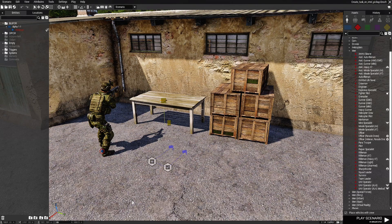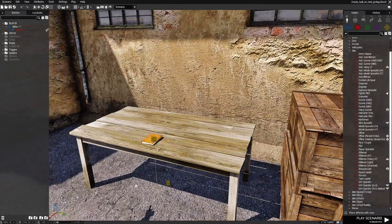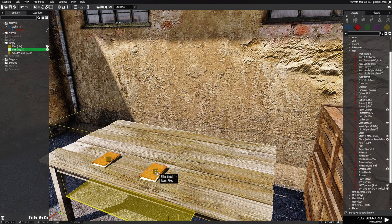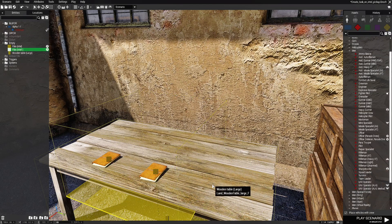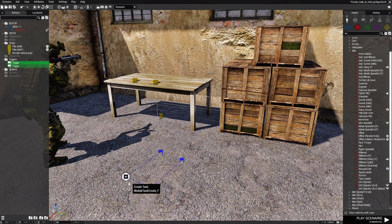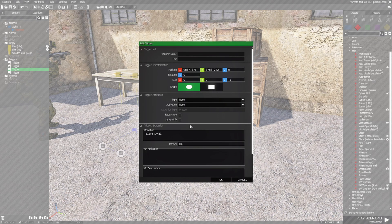You could have multiple tasks created off the intel. We're going to take this intel, move it over a bit, copy it with Ctrl+V, double-click it, and change the variable name to 'intel1'. Then highlight the tasks and triggers, press Ctrl+C and Ctrl+V to copy them. In the first trigger change the condition to 'intel1' — basically just add a 1.